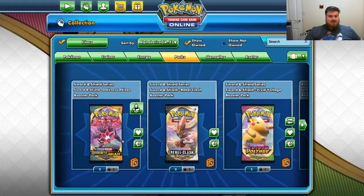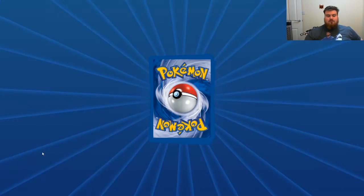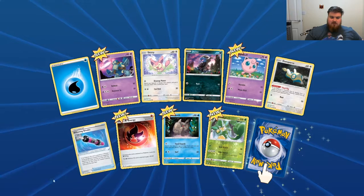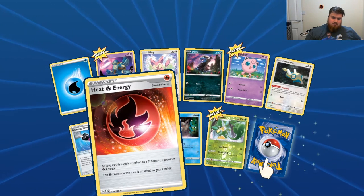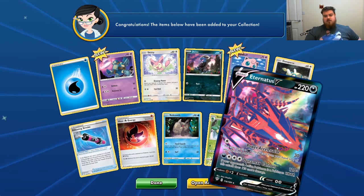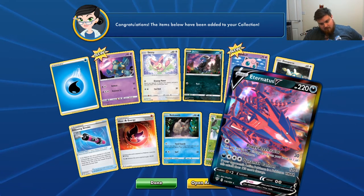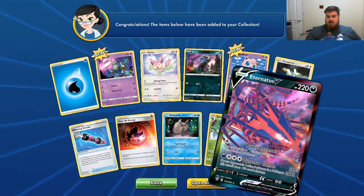Right, we've got 5 Darkness Ablaze to open now. Water Energy, Goalut, Skitty, Dino, Jigglypuff, Dunsparce, Billowing Smoke, Heat Fire Energy, Relicanth, Reverse Holo Simi-Sage, and the Rare is a Holographic Eternatus V! Not bad, not bad at all. You may attach a Dark Energy from your hand to one of your Venge Pokemon — pretty good move, and it does damage. Excellent.